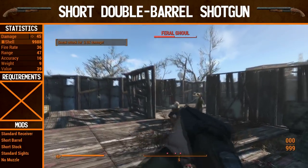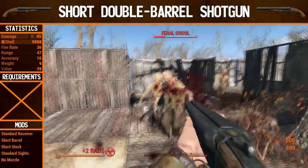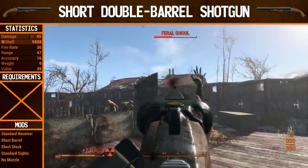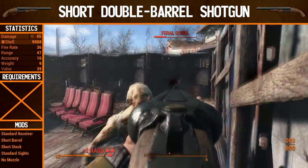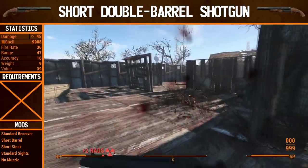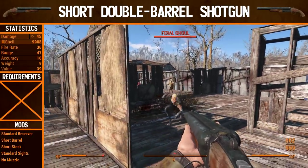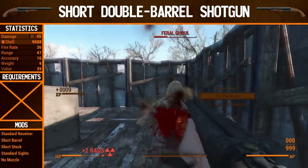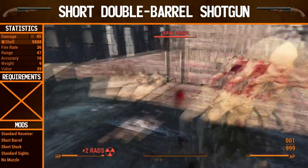Before we start upgrading the weapon, we're going to look at how it does completely un-upgraded. So first let's go over the stats. It has 45 damage — pretty good base damage for a weapon, but of course it's a shotgun so you'd assume that. The range is terrible and the accuracy is too. Fire rate is 36, but that's completely irrelevant because it's a double barrel shotgun — it only holds two ammo. The fire rate won't matter if the reload speed isn't up to scratch, and this gun does take quite a while to reload from two shots. It's a very risky gun to use.